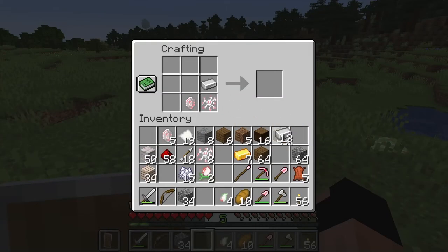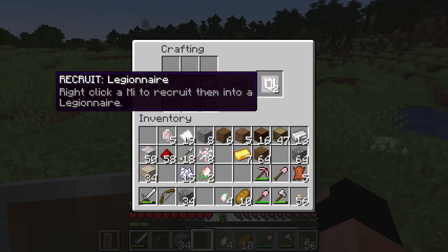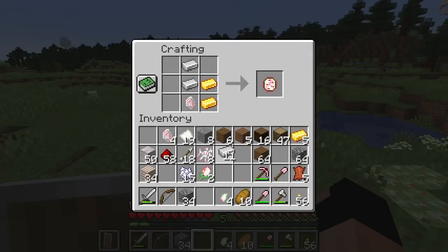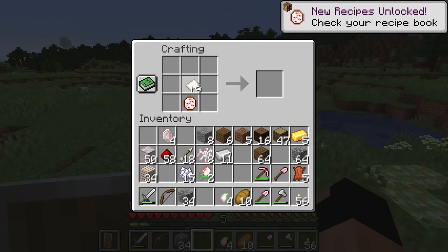One can use various materials to craft equipment for one's meese. And using mitopium, one can craft scrolls to properly give them commands.